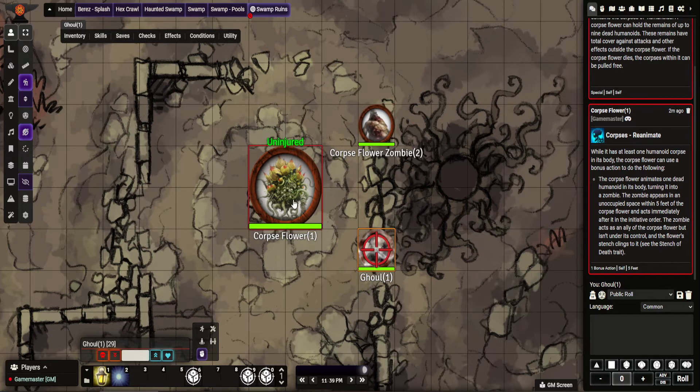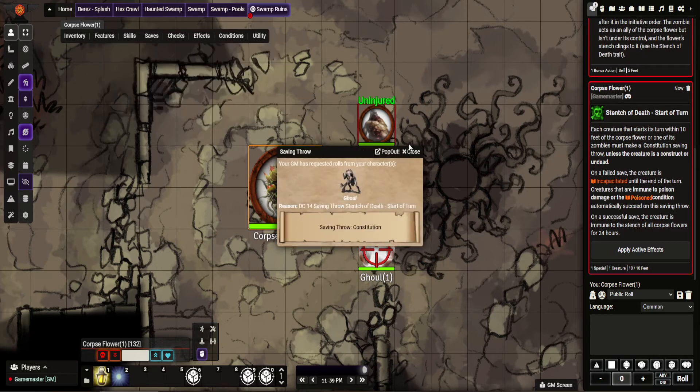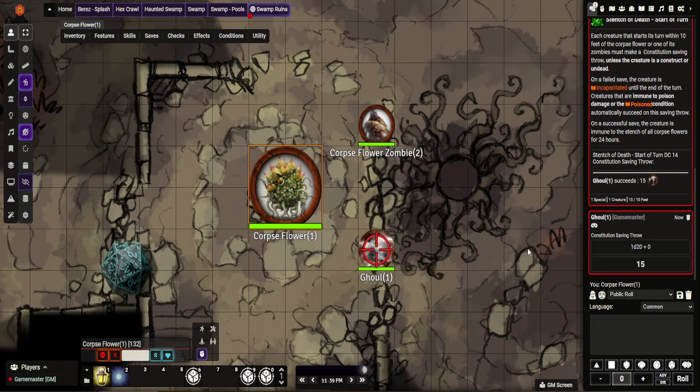And then what I do is target him and use Stench of Death — I'll use it on this one. Force a save. And on this one, he succeeds. So you see it's 14. And that's pretty much it — it's quite simple.